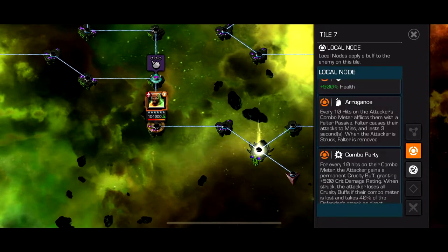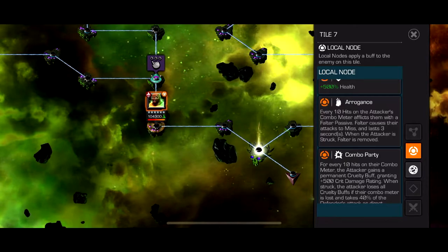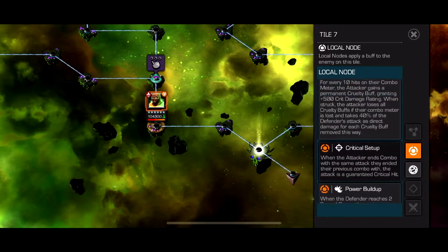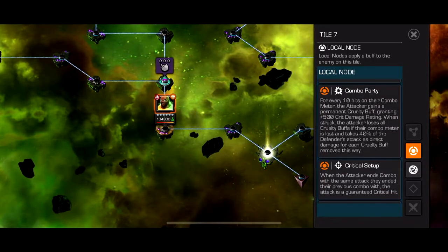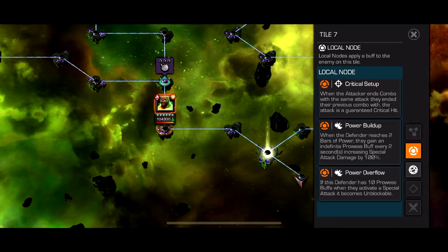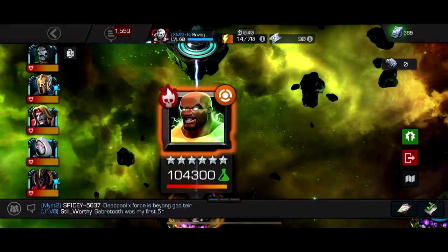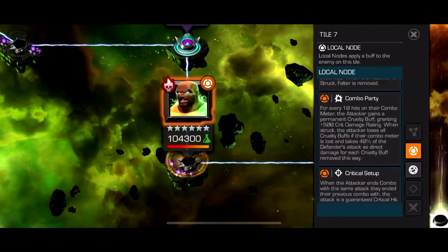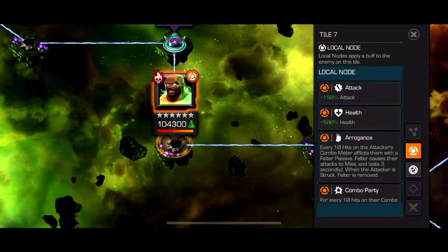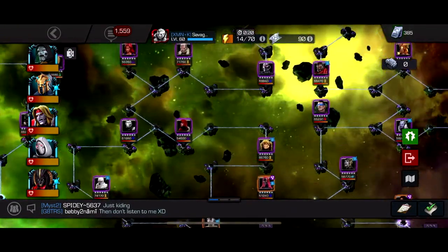Arrogance: every 10 hits on the attacker's combo meter, they get a falter passive — so after a 5-hit combo and another 5-hit combo, on the 10th hit you'll get a falter for about 3 seconds. Just stay away for 3 seconds after every 10 hits. Combo Party: every 10 hits you get a permanent cruelty buff. Critical Setup: when the attacker ends a combo with the same attack they ended the previous combo with, that attack is a guaranteed crit. Don't get him over 2 bars of power. Just use any Electro counter — Namor, Omega Red — but can't use Archangel since he's bleed immune due to Luke Cage's abilities.